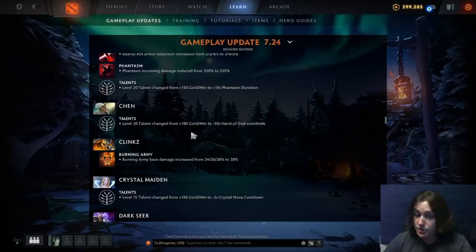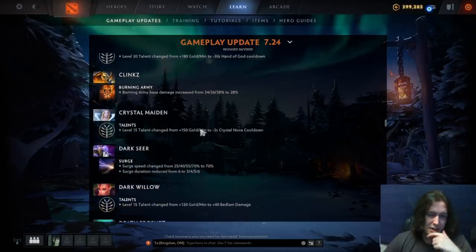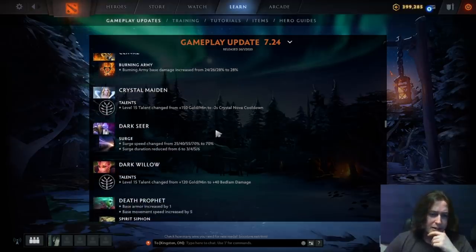Chen: the GPM talent was changed to Hand of God cooldown — don't think that's great. Clinkz: Burning Army base damage increased to a flat 28% — a little bit of a buff. He's already pretty decent, another niche hero.